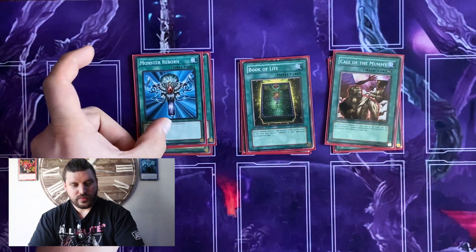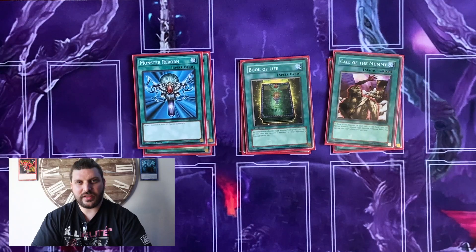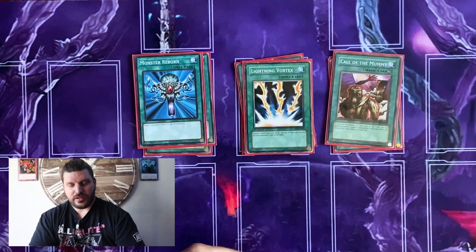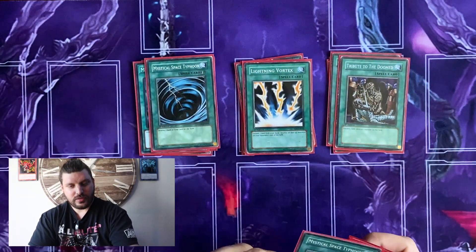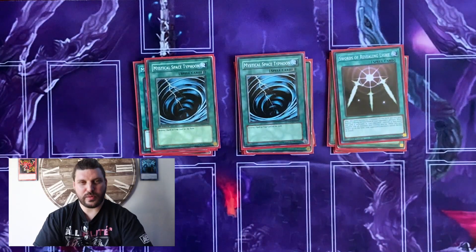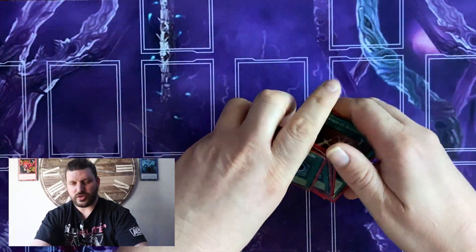One Monster Reborn — back then Monster Reborn was banned, but in 2009/2010 it just got off the banlist. One Lightning Vortex as a nuke, and one Tribute to the Doomed — still good. Two MST for spot removal; we didn't have Lightning Storm or Twin Twisters back then, so this was what you were dealt with. One Swords of Revealing Light, because it was annoying and fun to stall out those three turns when your opponent had no response most of the time.